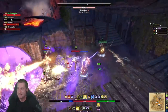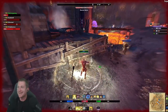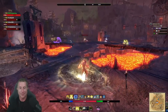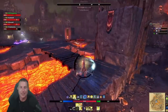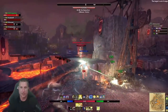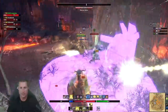For the back bar set, I'm running Perfected Olorime, obtained from Veteran Cloudrest. This gives Major Courage, increasing spell damage by 430 for 20 seconds, procced every 10 seconds for near 100% uptime. You just need to place a ground effect — your Extended Ritual or Channeled Focus can proc it. It's incredible because it gives essentially 100% uptime on a massive spell damage buff from the back bar, freeing your front bar for an offensive or defensive set. You can reach 7,000–8,000 spell damage if done right, and allies can walk in the circle for a spell damage buff too.